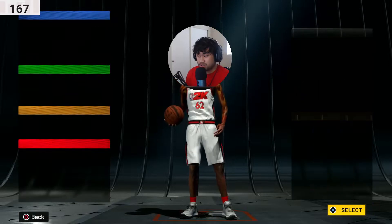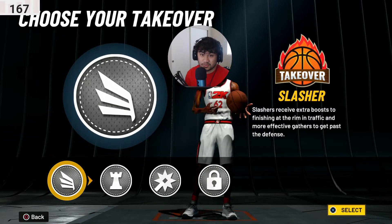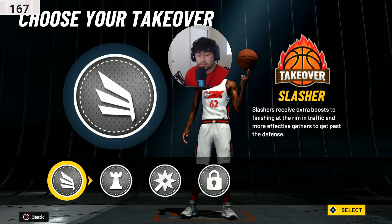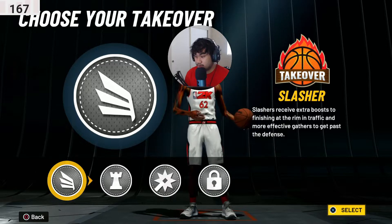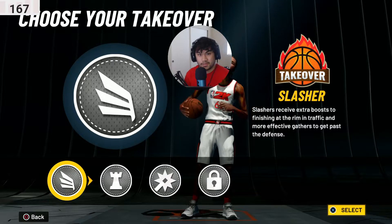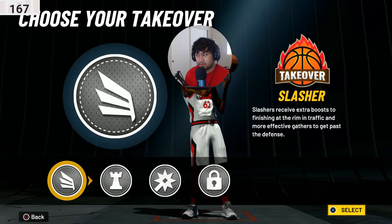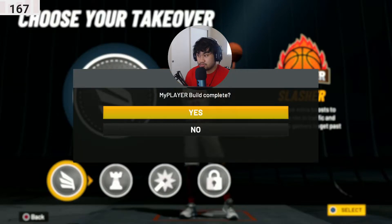For takeover, you already know — go for contact dunks. You get 97, 96 — you see 84 is all you need. So you can go crazy with dunks. I'm gonna go with the finishing takeover. That's Ja Morant — look how many posters he could have had. He had one this year that actually went in — it's insane. There's gonna be more years to come for him to go crazy.